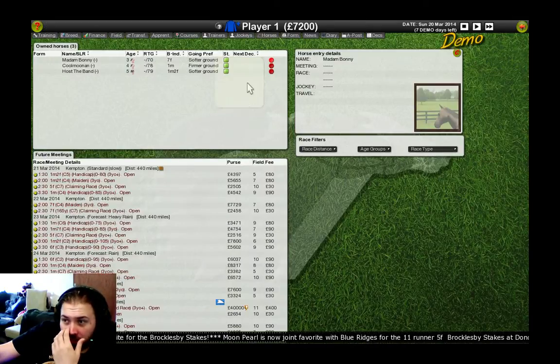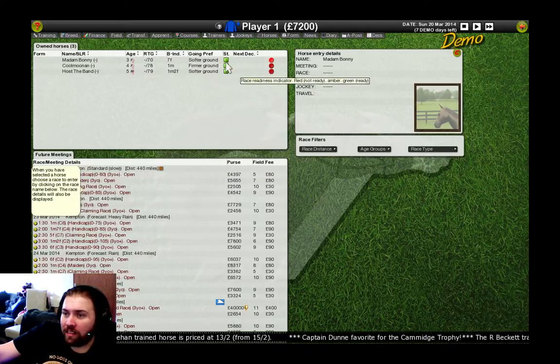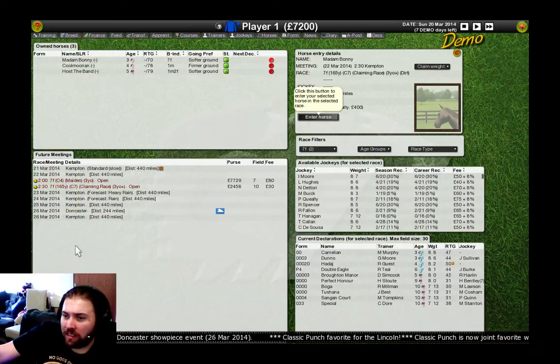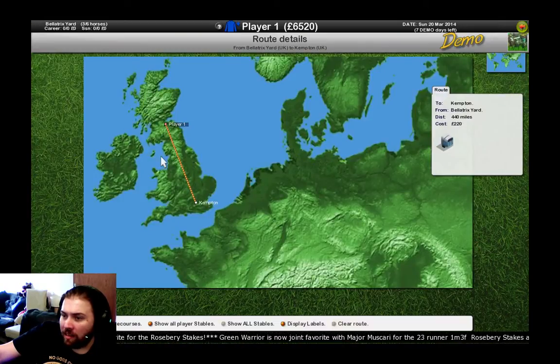We want to enter our horses in a future race. We've only got a week's time so we don't want to book them anything too far ahead. Their status is shown in green, indicating that they are ready to run. The first one prefers a race distance of seven furlongs based on its parentage. They've implemented a sort of charge for transporting costs as well — that's a nice touch.